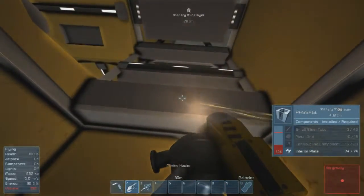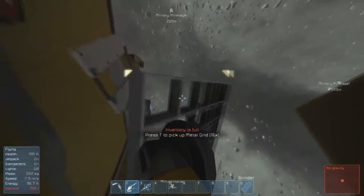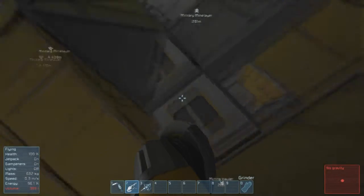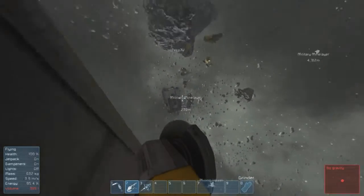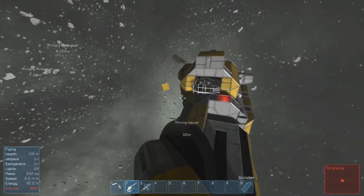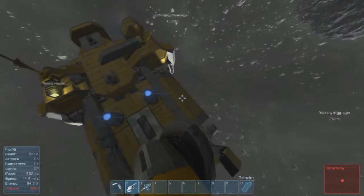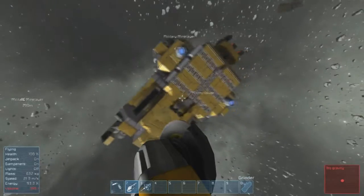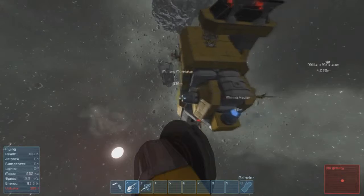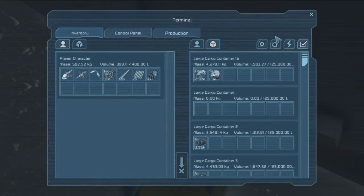I wonder if you could do anything with the stone. I collected a little bit of stone without knowing it, so I put it in the refinery just to see if I could do anything. I didn't turn the refinery on yet. I mine one rock and it takes like two minutes just to grab the rock. We need to get like an automated mining thing going, because this is very tedious.